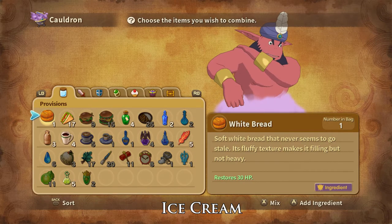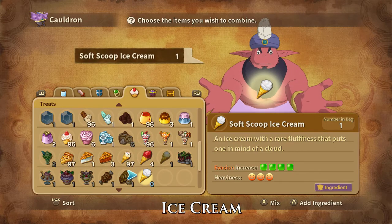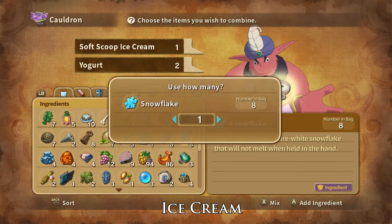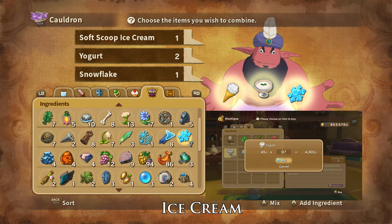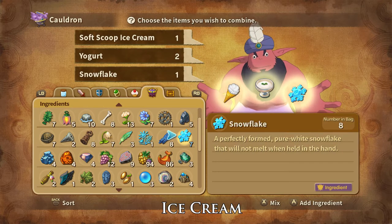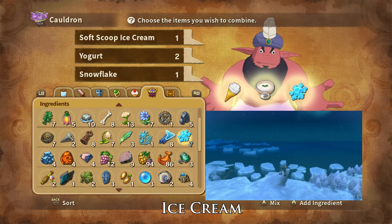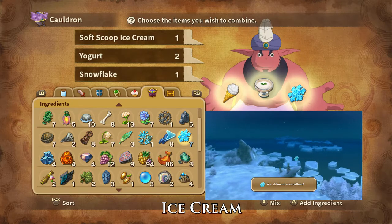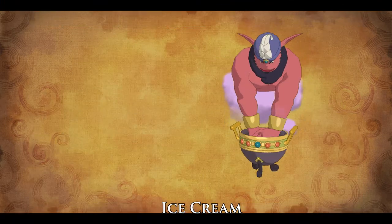Snow White Ice Cream can be crafted using one Soft Scoop Ice Cream, two yoghurts, and one snowflake. Yoghurt can be bought at the Castaway Cove peddler and Alma Moon Hutique and are dropped by and stolen from Light Shades. Snowflakes can be foraged at multiple places in the Winter Isles and are dropped by Boogie Woogie and Paladin Partridges. And that is how you craft Snow White Ice Cream.